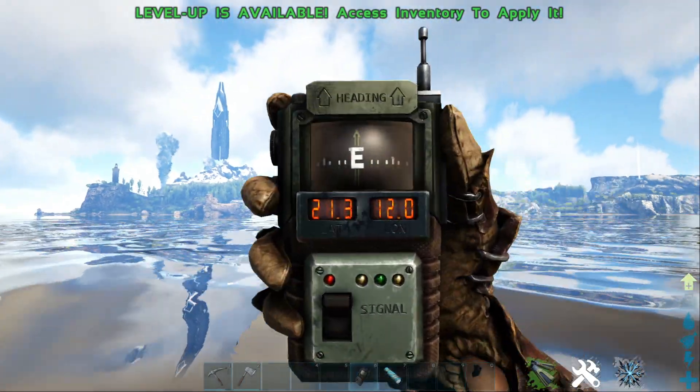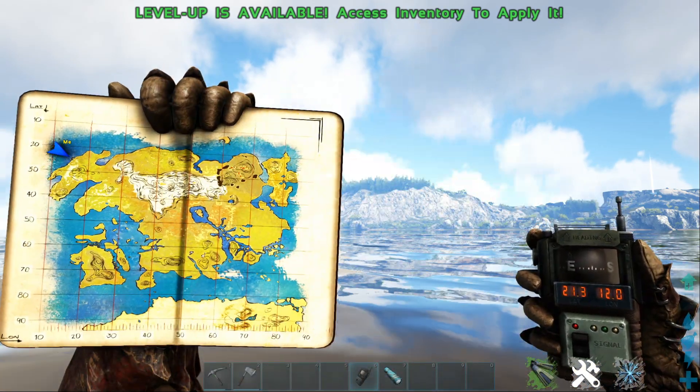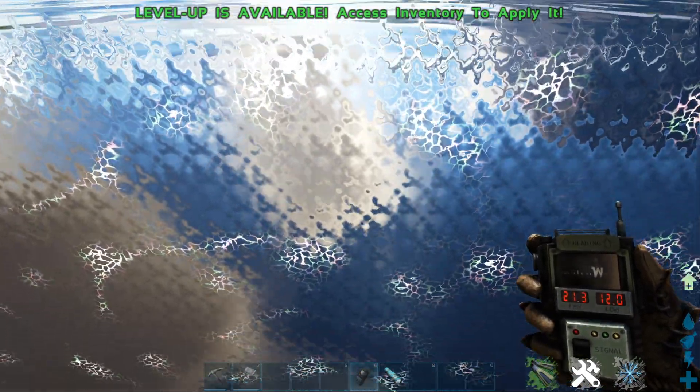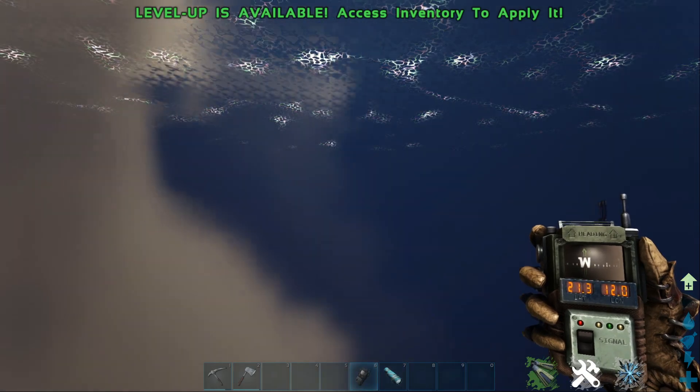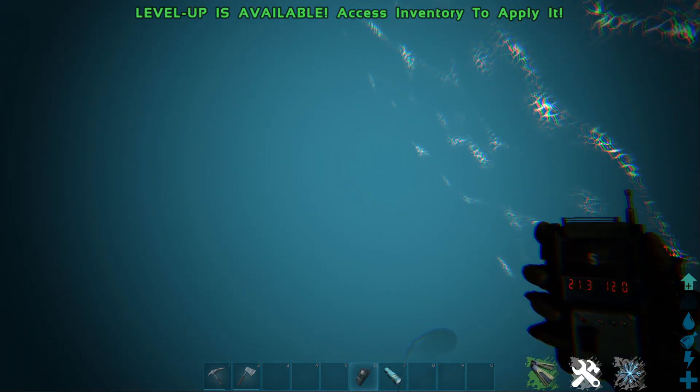So where I currently am is at 21.3 and 12.0. An easier way to find it — just come to the end of the map, straight to the end of the map. Then what we're going to do is swim straight down to the bottom of the ocean, and there we will find our black pearls.